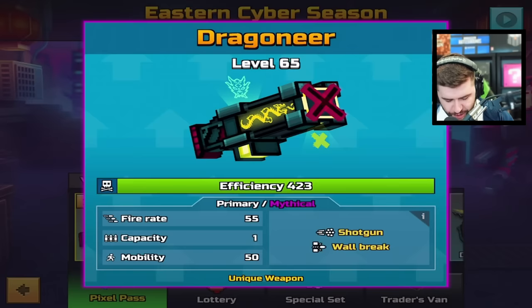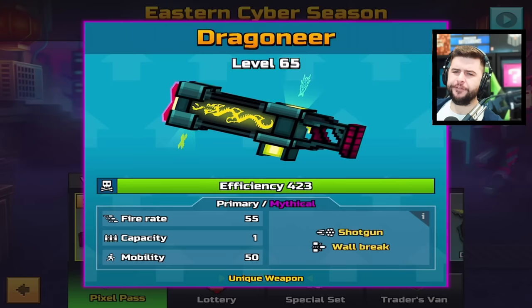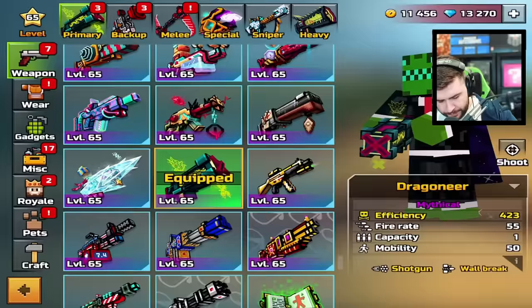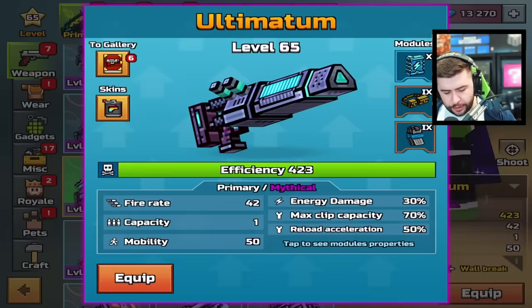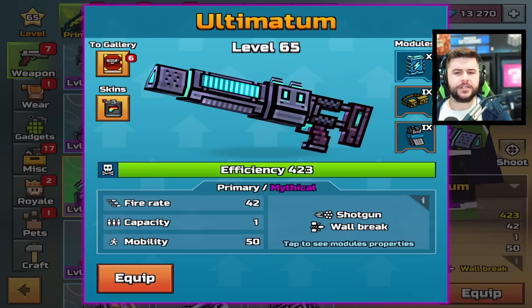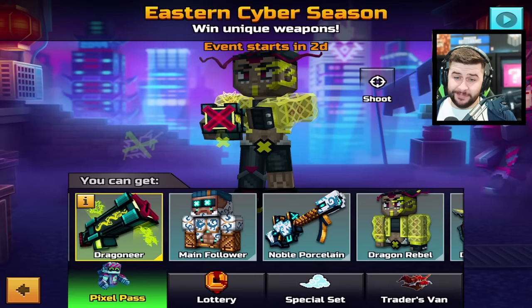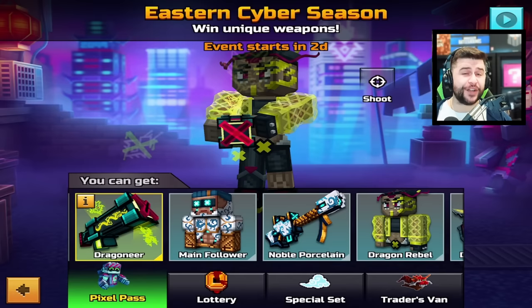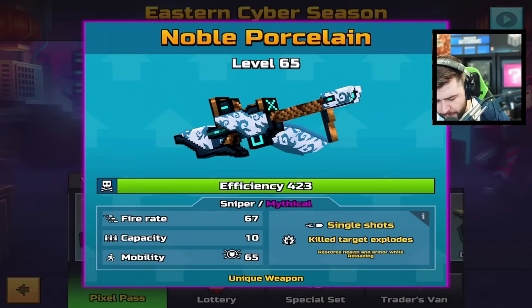Say hello to this weapon: the Dragoneer, Primary Mythical Shotgun, Wall Break, Fire 855, Capacity 1, Mobility 50. You have seen this story before, because this weapon mimics the Ultimatum in terms of what it offers. It's a Shotgun with Wall Break, a lower fire rate, a capacity of 1, and a mobility of 50. This weapon is available throughout this Pixel Pass and is highly likely going to be the Elite Tier weapon you unlock, making this probably one of the most purchased Pixel Pass seasons.